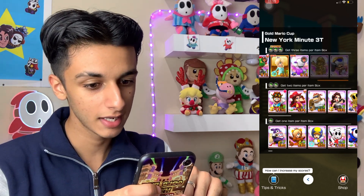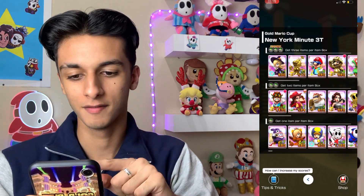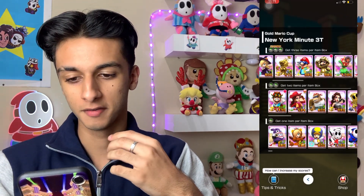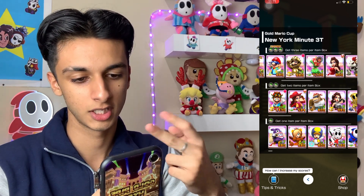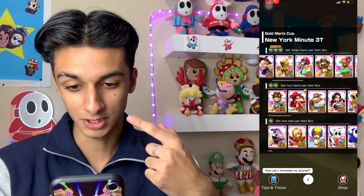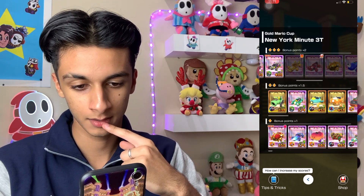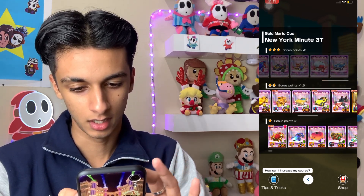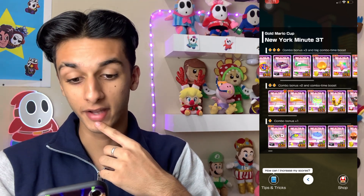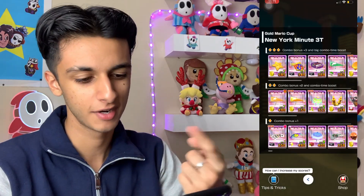Then we have New York Minute 3T — Rosalina Halloween is here! Sunshine Mario is here as well so I think I'll use him; he's one ticket away from level six. I decided I don't want to invest further into Gold Wiggler, Gold Luigi Knight, or any of those characters because I just don't like their designs. Rosalina Halloween is here — Pauline is also here, very nice. The carts are really bad — for now let's just select the Ice Cream Minibus. The Star Shoot is also here on this old track; loadouts are not the best but could be improved after some investments.